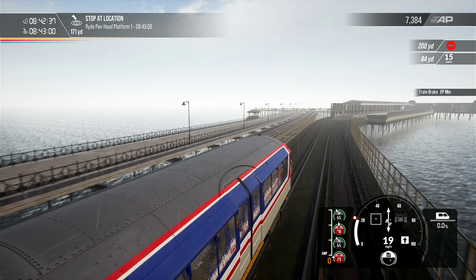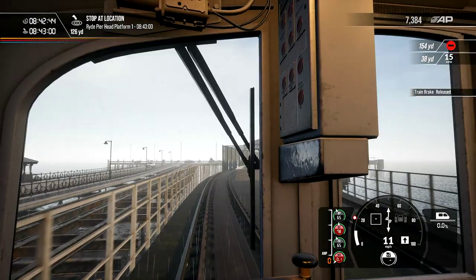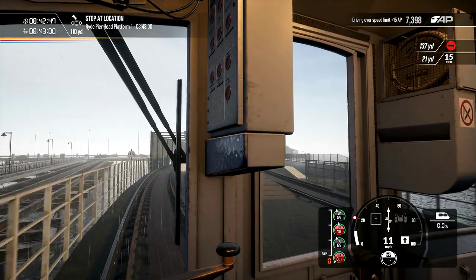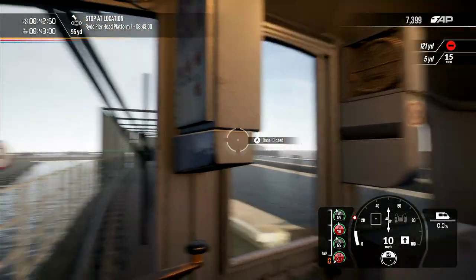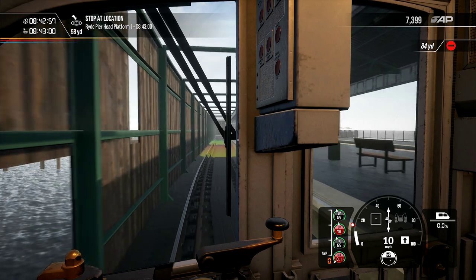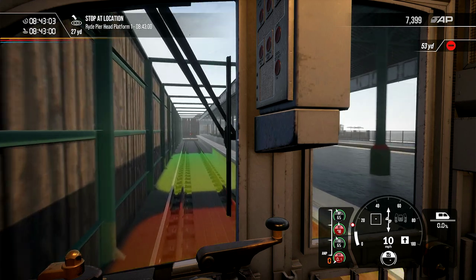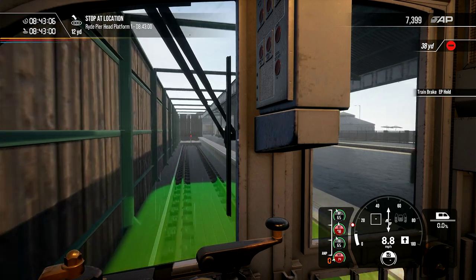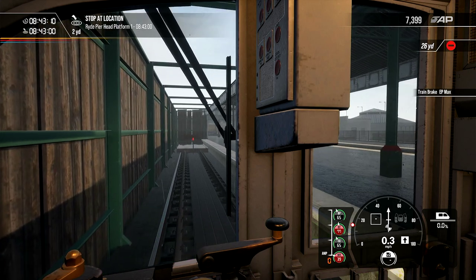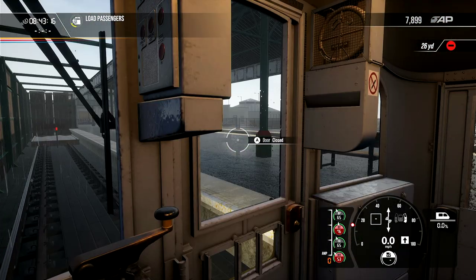Just get down to 15 miles an hour before the platform - you can see it at the start of the platform there. There's a 15 mile an hour sign - just there you go. It sounds good as well - the clunk clunk of the trains. That's my technical way of describing it. Okay, let's get that to max, let everyone out. But there you go - yes, I'll be honest, that did feel short to me. That did feel short.